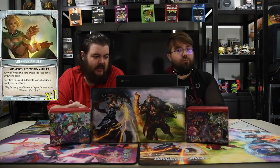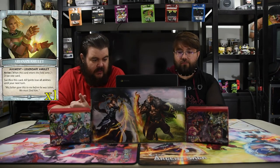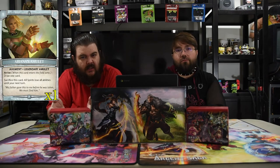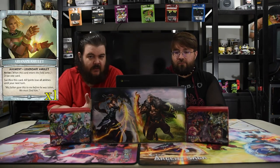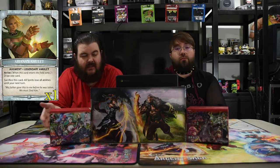Now we go to the spells. The first is an augment — Ariana's Amulet. On arrival, you draw a card. Sacrifice this card: all spirits lose all abilities until your next turn. This is the card you go get at the start of the game, so you get the Amulet and the Koala, giving you the ability to shut down spirits, which is pretty nice.